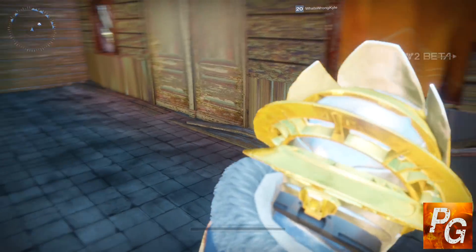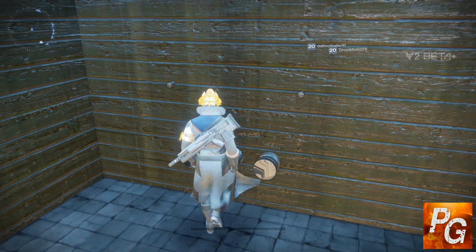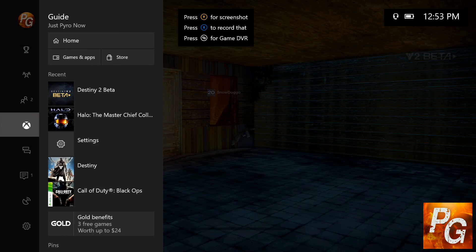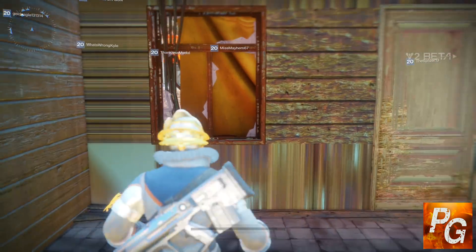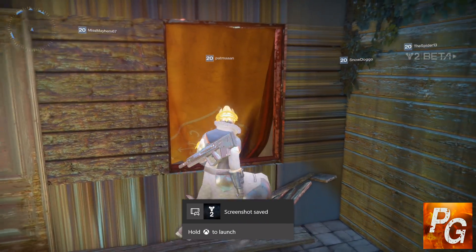I go right through that curtain because apparently there is an open window behind it, and now I'm in a secret room. This room is empty — there's nothing you can do in here for the time being — but that's not to say that once Destiny 2 is actually released, there won't be something back here in this room behind the Cryptarch.